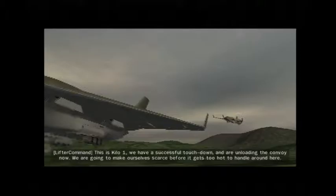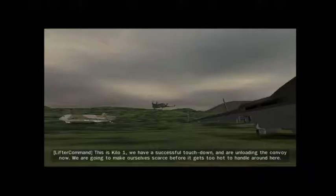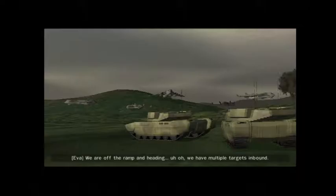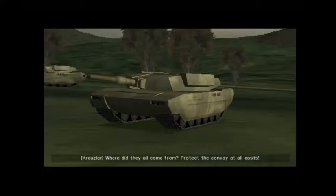This is Kilo-1. We have successful touchdown and unloading the convoy now. We're gonna make ourselves scarce before it gets too hot to handle around here. I have a tank. We are off the ramp and — uh-oh. We have multiple targets inbound. Where did they all come from? Protect the convoy at all costs.